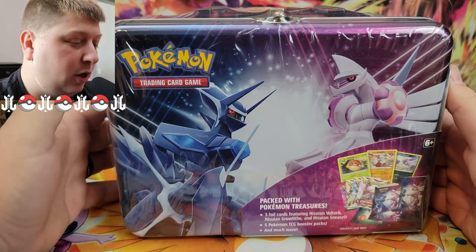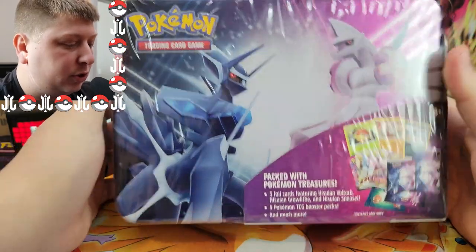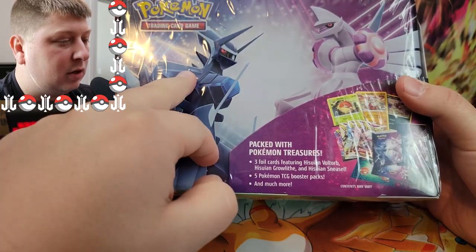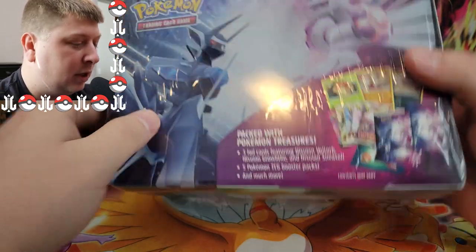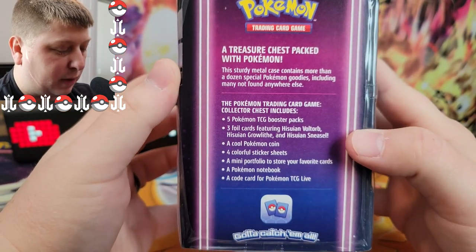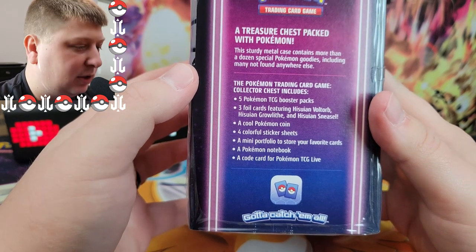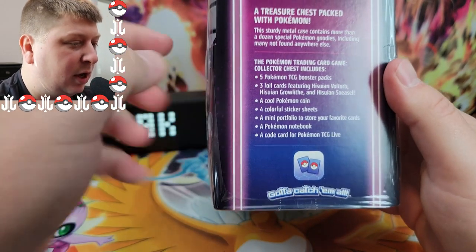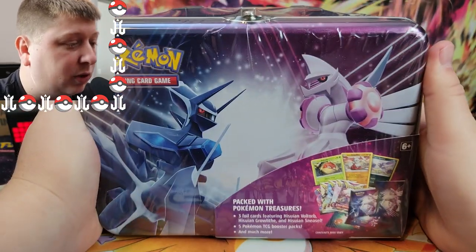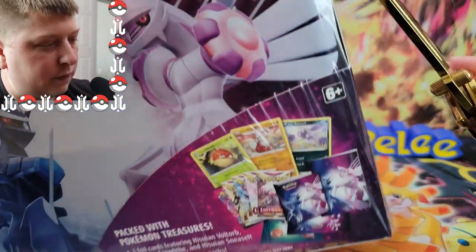Ladies and gentlemen, here we are. We have a new Pokemon treasure chest packed with Pokemon treasure. As you can see, we've got the origin forms of Dialga and Palkia on the front. Let's take a look at the back — oh, there's nothing on the back. The treasure chest packed with Pokemon. This sturdy metal case contains more than a dozen special Pokemon goodies. Here's everything that we're going to get and we're going to show you here.